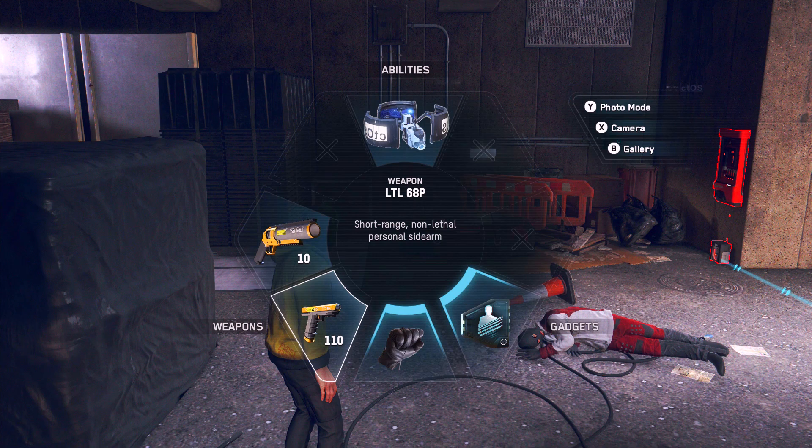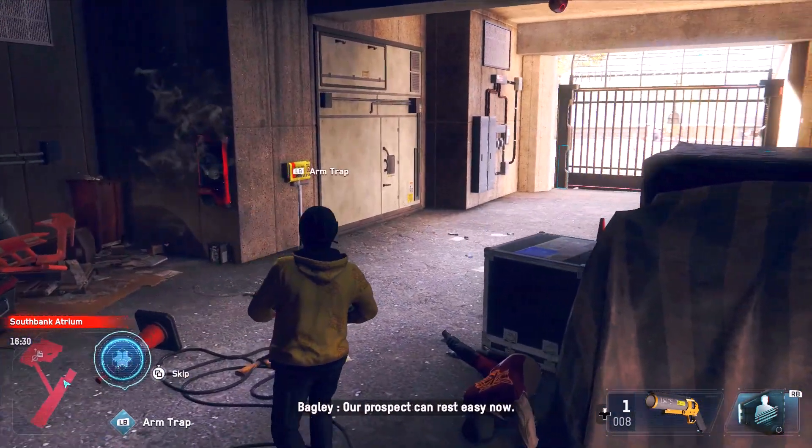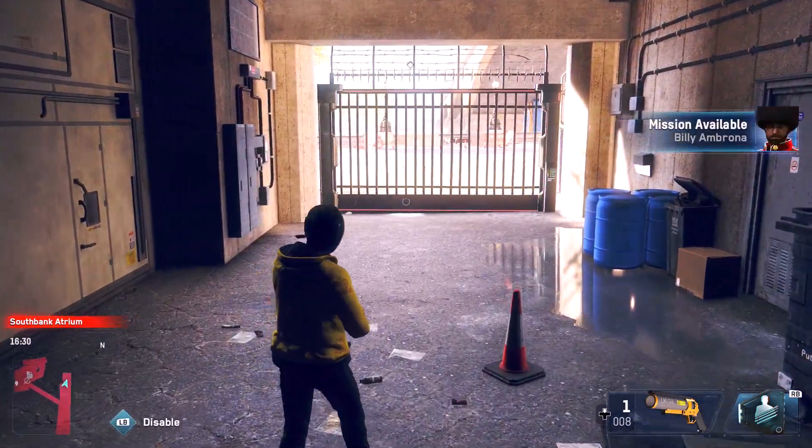For me, the first thing I had to do was destroy a weapons shipment, which was somewhat easy, and then this unlocked the second mission I needed to do in order to recruit this person.